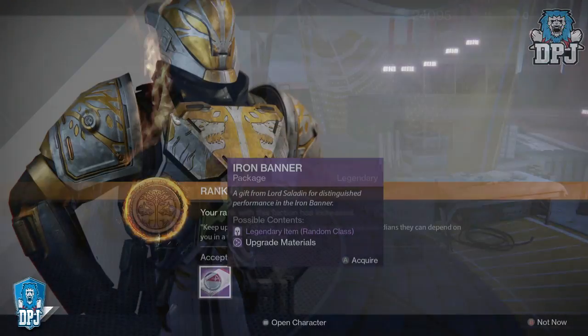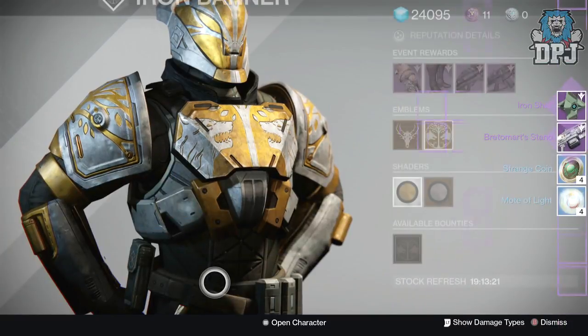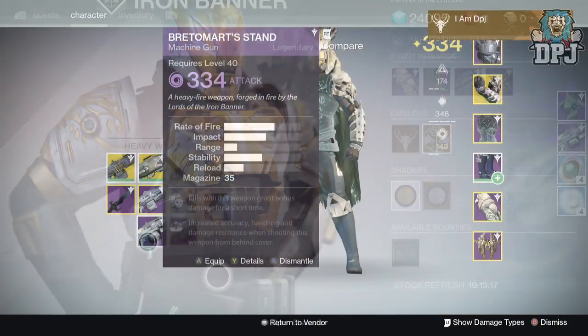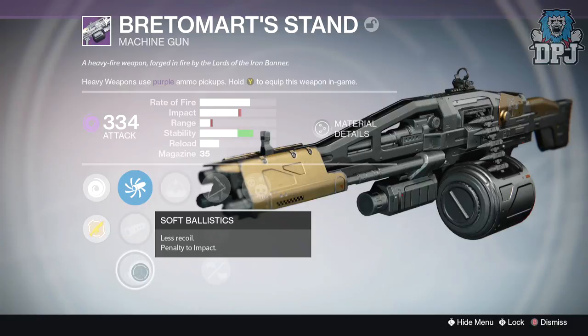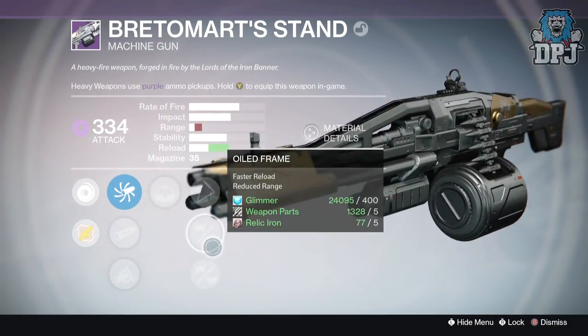Let's check out what I got from my rank five packages, where the loot is actually quite decent. Starting on my Hunter, I received a 320 defense ghost shell, and I also got the Buttermark Stand, which is the heavy machine gun. This dropped to a 334 attack, offering void burn. Mods were Guerrilla Fighter and Crab Control, also having a Rifled Barrel — not a bad roll whatsoever, definitely a keeper.